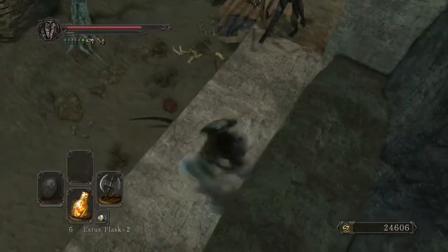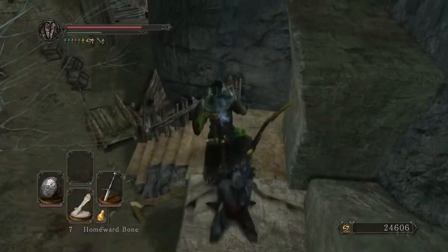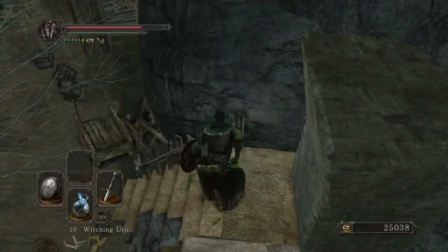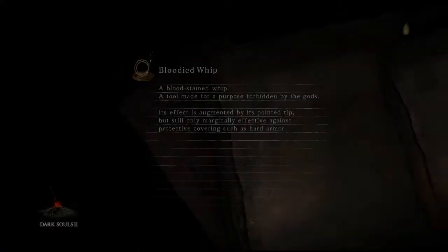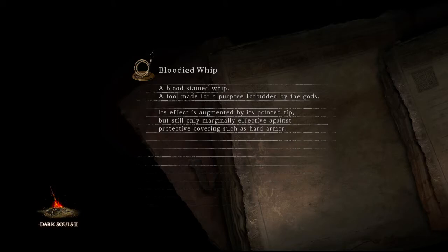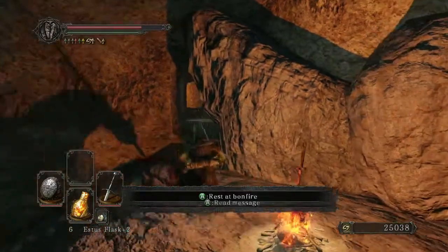In Earthen Peak, I can talk to Pate and unlock the Pate and Creighton event over here, so that I can actually grab that as well. When I make my final run all the way down to the Duke's Dear Freja, sadly this does kind of necessitate me heading through the area in order to clear it, but it's worth it.